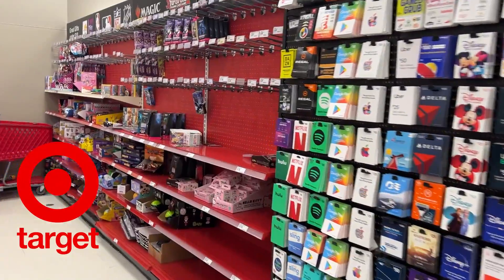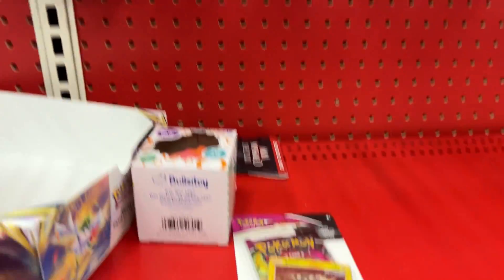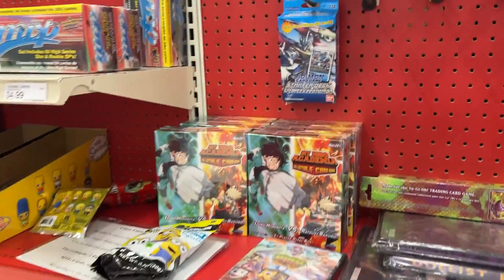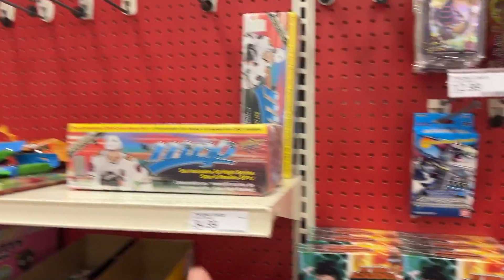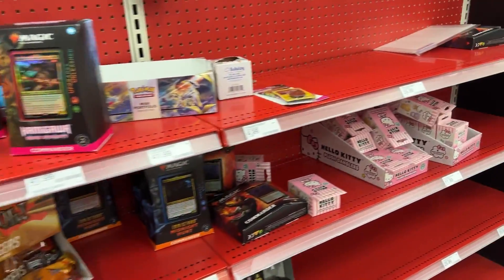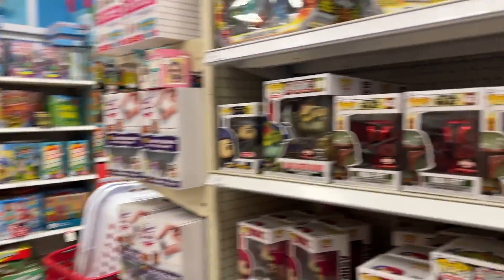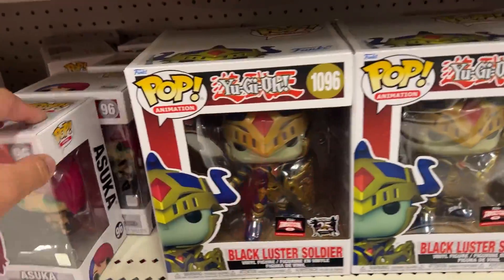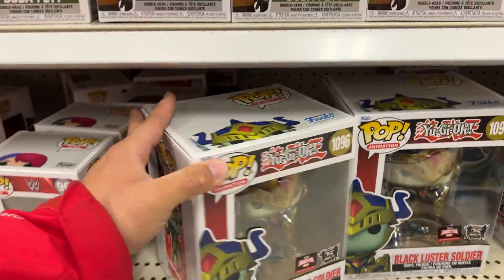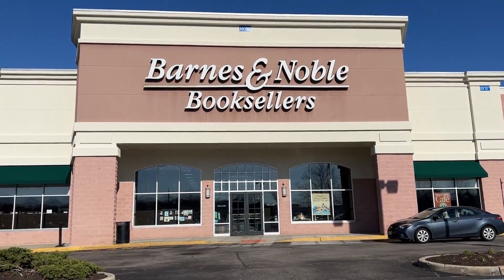At the front it's not looking too good — only Pokémon-related items are a V Battle Deck and a Fusion Strike pack blister. There's also My Hero, MVP Hockey, and a Digimon box. Checking the back, I see a Greninja and Articuno. But check this out — a Black Luster Soldier Target con exclusive! I'm going to grab this one.